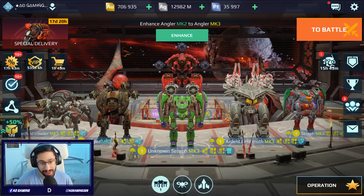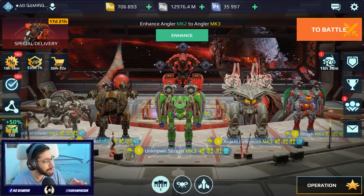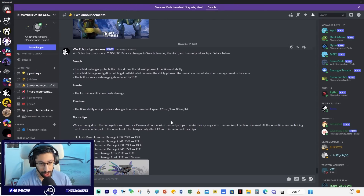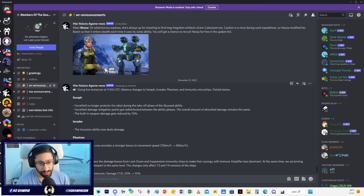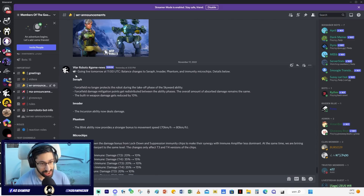So first we'll see what has been changed and then the gameplay. Yesterday, Robots' official channel made an announcement - I'll show you right now. This is the announcement by Robots' official channel. It was going live the next day at 11 UTC, so it should already be on the live server now. Some of the changes you already know about: the Seraph balance changes, the Seraph, Invader, Phantom, and immunity microchip details below. I already made a video on the test server - you should check it out if you haven't seen it yet.